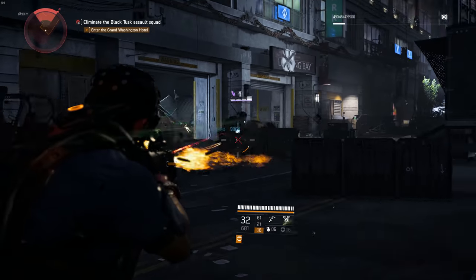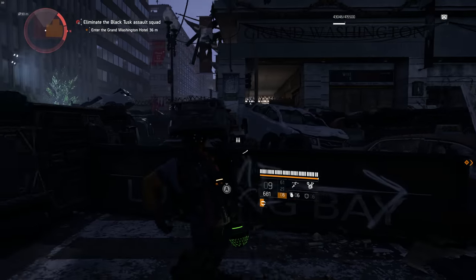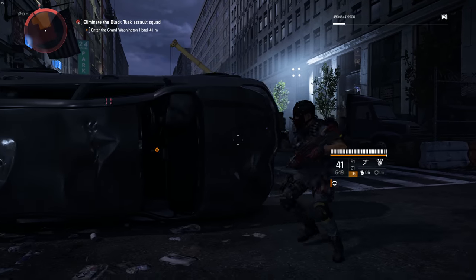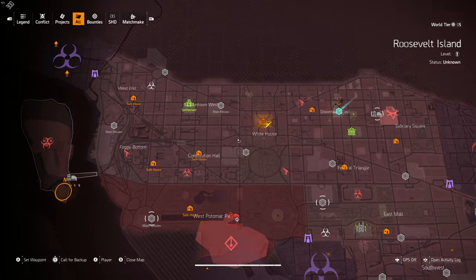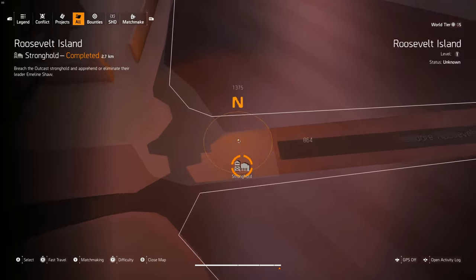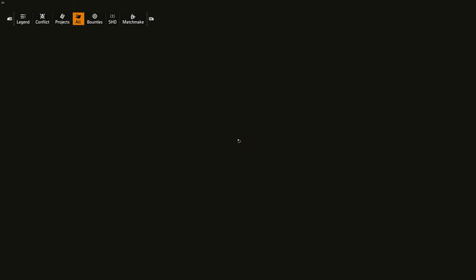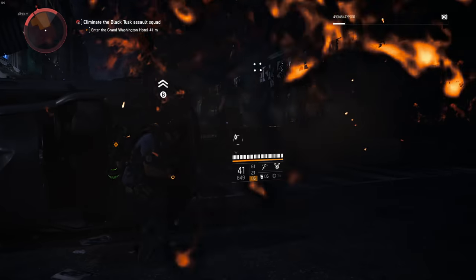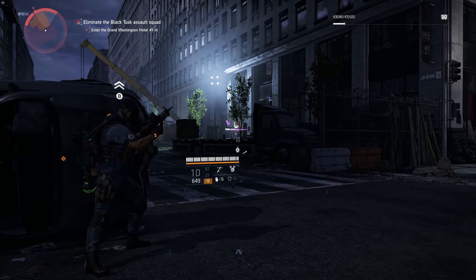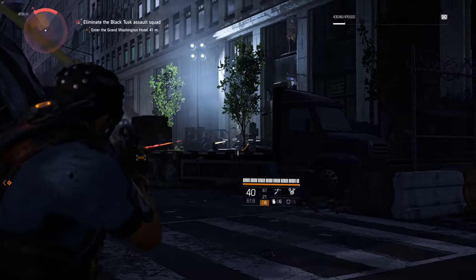The Nemesis sniper rifle requires a series of components and a blueprint to unlock. This might not seem like a lot, but the real trick is that you get these components in invaded missions only, which rotate each week. So if you've got some components, unfortunately you can't get everything until an invaded mission that drops the rest of the items is available. I'll lay out five easy steps showing you how to get all these components.